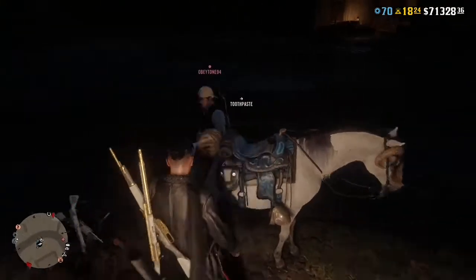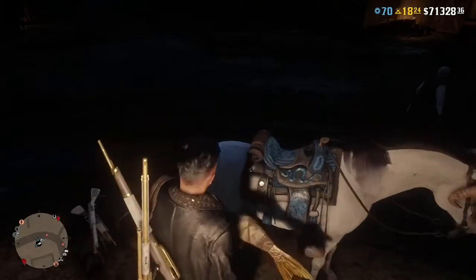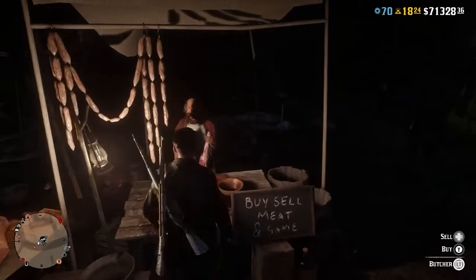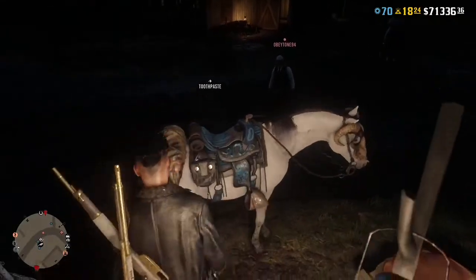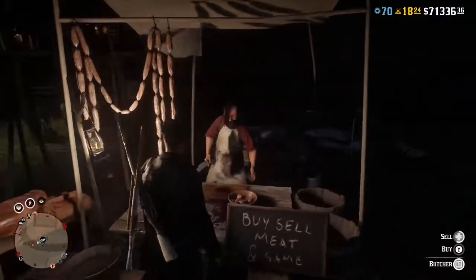When you back out of the menu, boom — another one will be there. This glitch is entirely easy. You just take it off, put it back on, sell — repeat. You will get about eight dollars every five seconds.